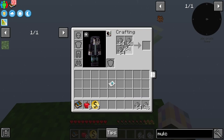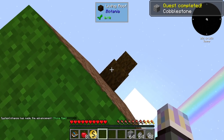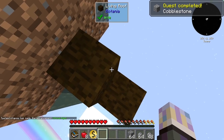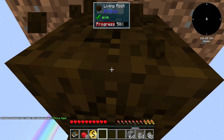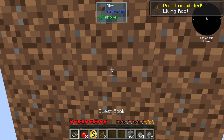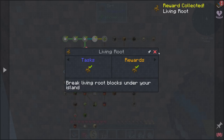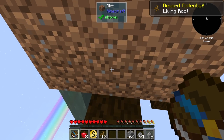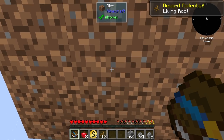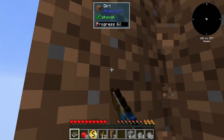Got ourselves some placement blocks. Down here we have living roots from Botania — just go ahead and break those to get some of them. Once we get our first batch the rewards are random; you can get anywhere from one to twelve. Looks like we got a good amount, so we already have enough and can head right back up. A lot of the rewards are just random, which is kind of neat.